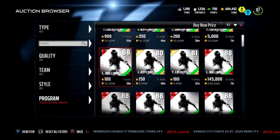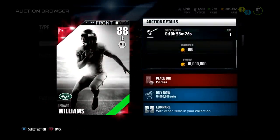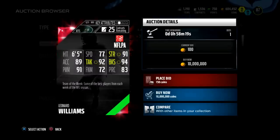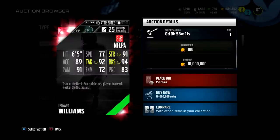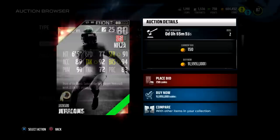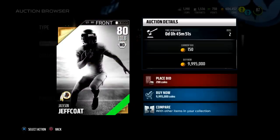We also got our first batch of preseason Team of the Week players. Let's check these out. First up, 88 overall Leonard Williams — not sure if the picture just isn't loading, but Leonard Williams: 88 overall left end, 6'5, 77 speed, 94 block shed, 92 tackle, 91 power move. Actually looks pretty good — great block shed for stopping the run, great power move for getting into the backfield in the passing game.